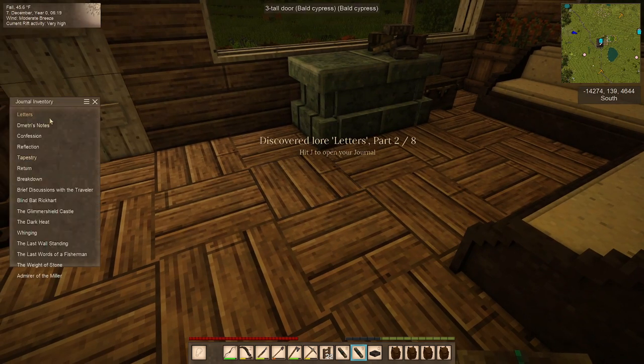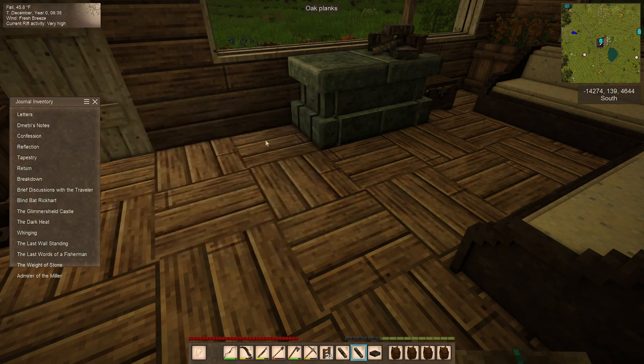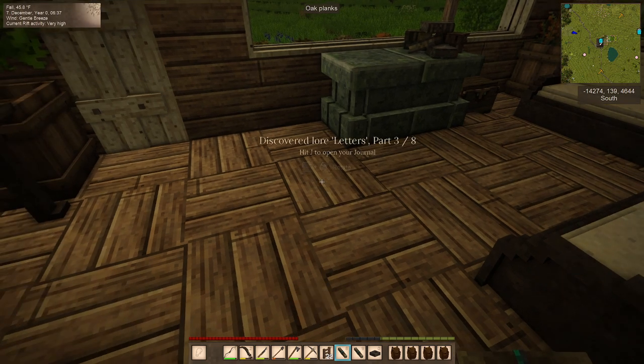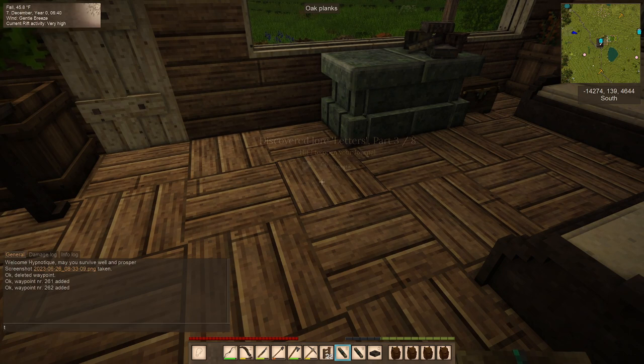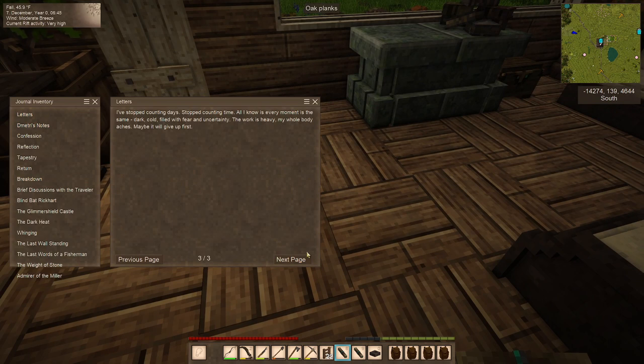Letters, part two of eight. Quartermaster's ledger, date unknown: 'I had to tell Jaron's wife today. I had been gone from the shelters too long — we're losing them as quickly as we lose everything else. The poor woman was half dead when I arrived. She will not last much longer. He was a good man. I would not be here this day without his aid. Nevertheless, I can do nothing for him or his kin. West rest, well, friend, I am sorry.' And then this one is letters part three of eight: 'I've stopped counting days, stopped counting time. All I know is every moment is the same — dark, cold, filled with fear and uncertainty. The work is heavy. My whole body aches. Maybe it will give up first.' It's terrifying.